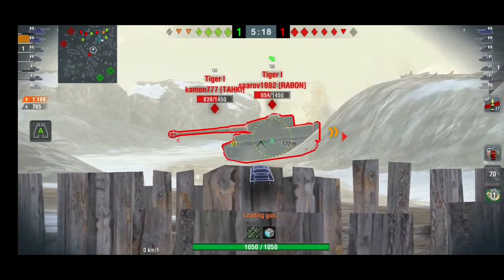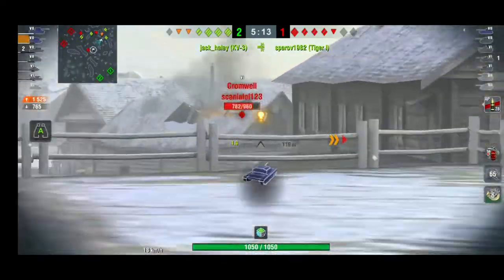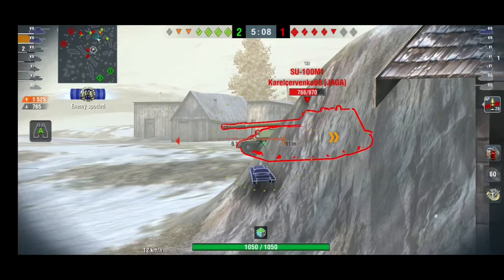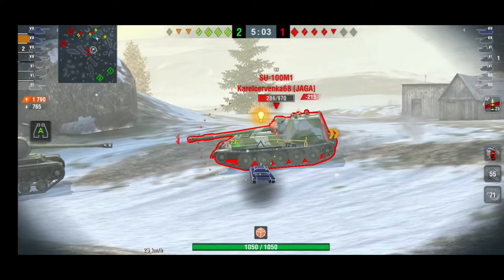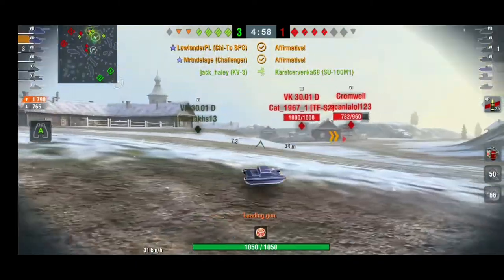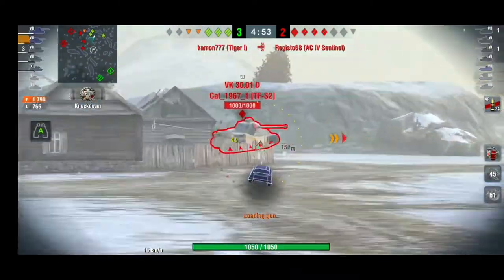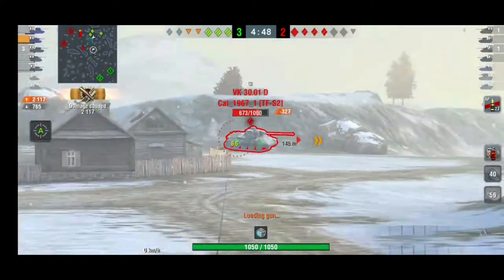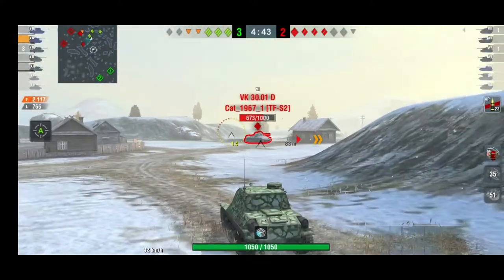Most heavies and mediums are simply going to struggle to penetrate your frontal armor. As long as you stay safe from being circled by mediums or light tanks, you're fine — just show your front to the enemy, try not to show your sides or back. But when teams just can't find damage, well, it was an easy game.